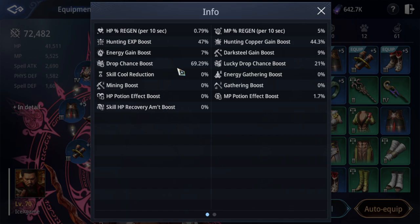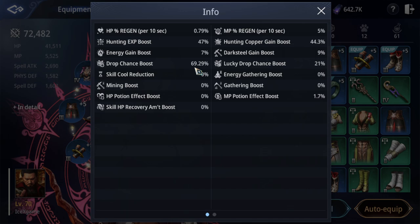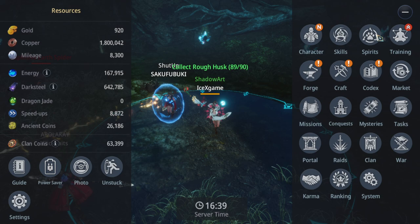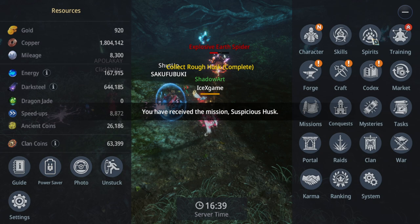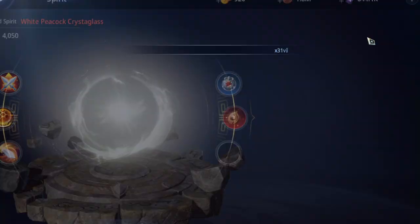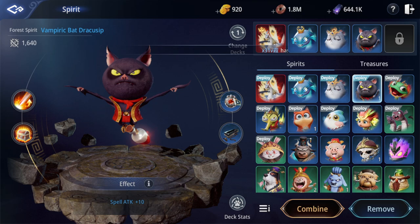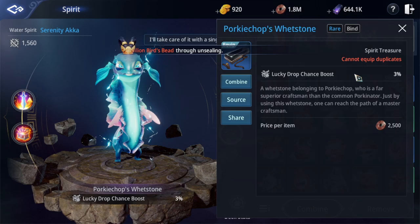It goes down to around 69% — so it does have an effect. Based on this, if it had no effect it would not reduce our drop ring chain. Lucky drop chance also reduces when we equip the same spirit treasure. You just need to equip different grades — green color, blue color, red color, something like that. Drop ring chain and lucky drop ring are going to help you a lot for farming items.